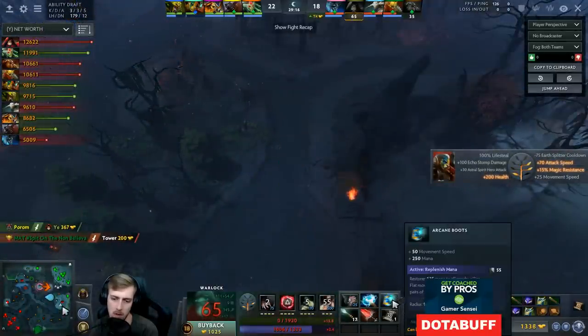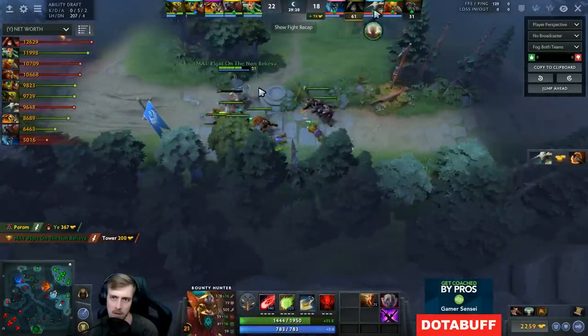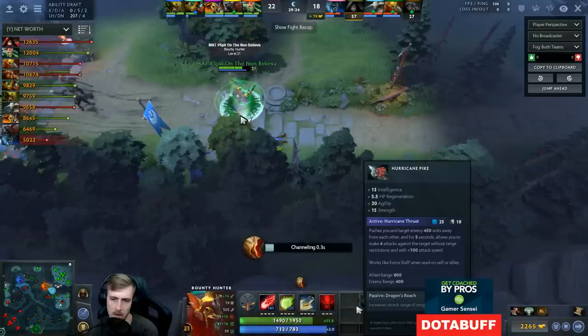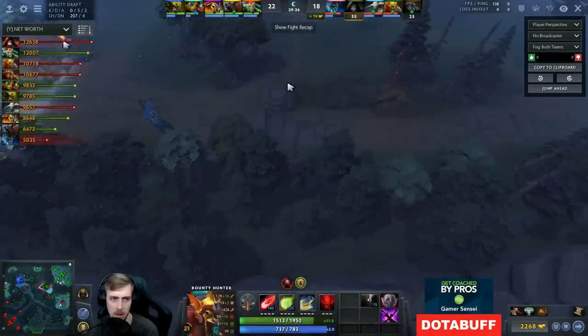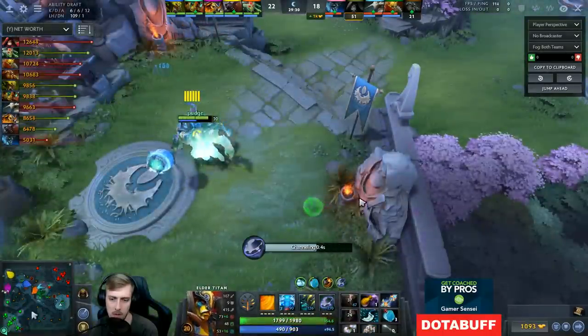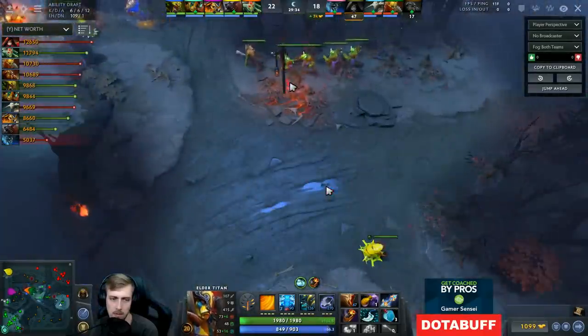Here's 900 gold wasted in Arcane Boots that isn't used anymore — he bought Hurricane Pike first. This guy actually hasn't been a threat in terms of damage the whole game. It's because he spent so much money — he has top net worth in the whole game and he's not even threatening in the slightest. Partially that's because I can chain stun him all the way. If you're top net worth, that's all you can accomplish.